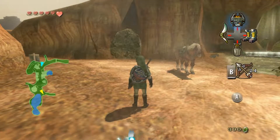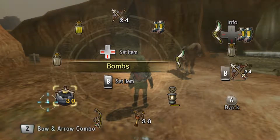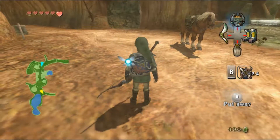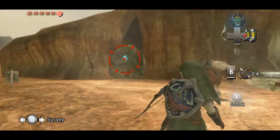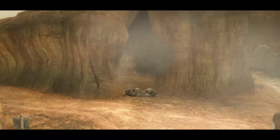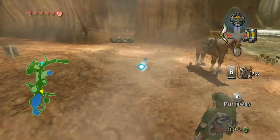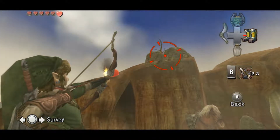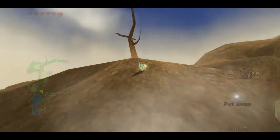Let's go ahead and combine my bombs. Alright, now you want to shoot this rock. There's another rock up top we can go ahead and shoot as well — you want to aim up here, and it will contain another piece of heart.